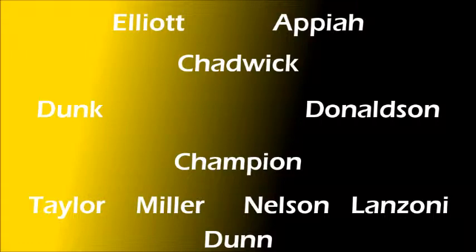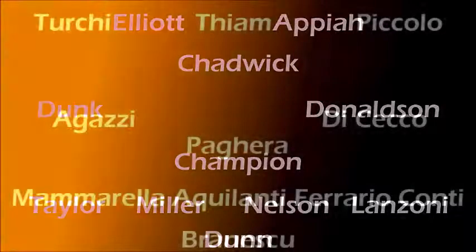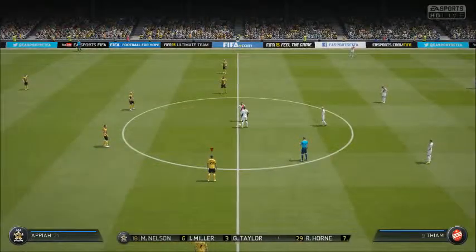We will be going with a 4-1-2-1-2 throughout the entire year. Lanciano have Turkey, Tiam, and Piccolo up front. In the center of the park they have Iagazi, Pagera, and Dikeko. At the back they have Mamarella, Aquilanti, Ferrario, Conte, and Brinescu.